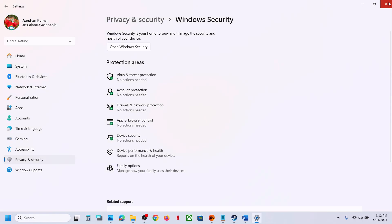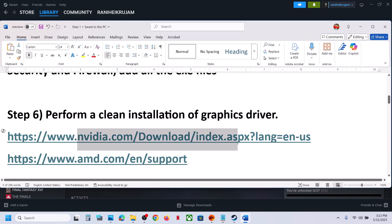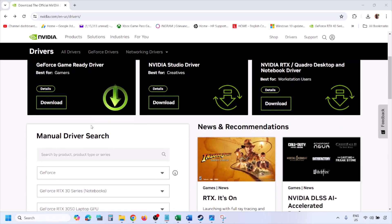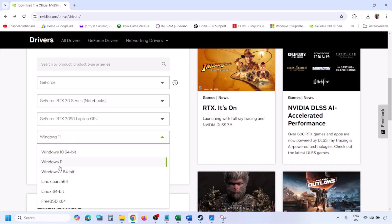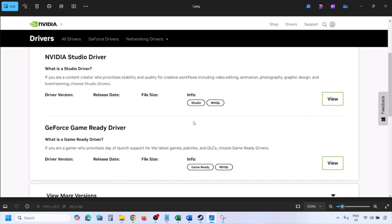Still not working? The next step is to perform a clean installation of your graphics driver. If you have an Nvidia card go to the Nvidia website; if you have AMD go to the AMD website. Select your graphics card from the list and the correct operating system — Windows 10 or Windows 11 — then click Find. You will see the latest GeForce Game Ready Driver.